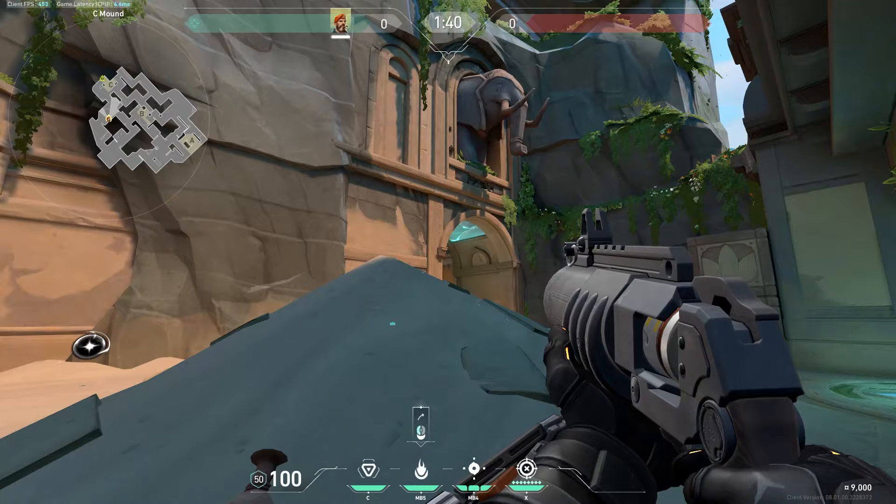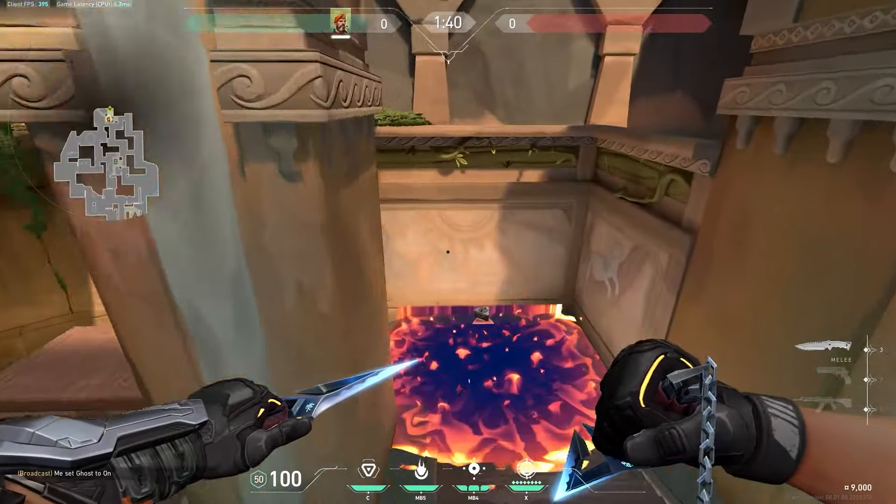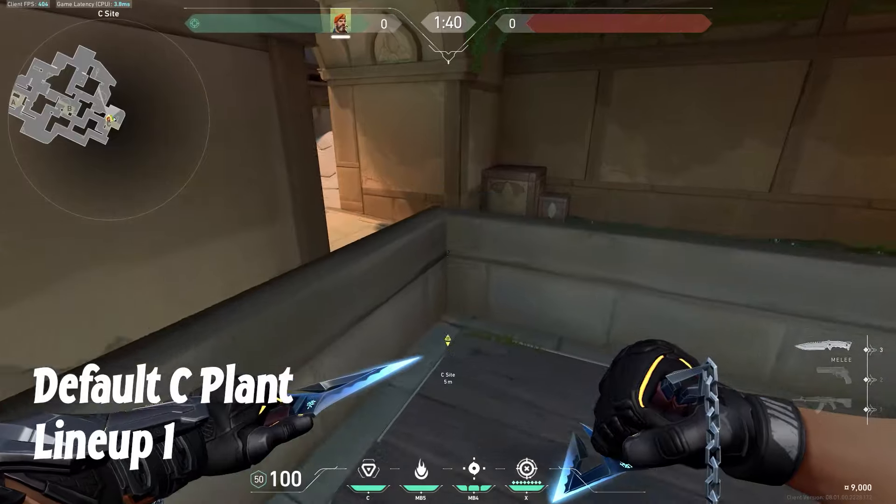Now if you wanted a quicker one, you can simply just come here. Aim right about here, and crouch. And just shoot your molly. This will again land perfectly on the ball.